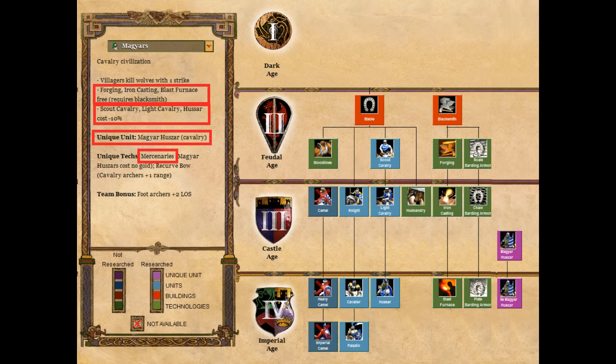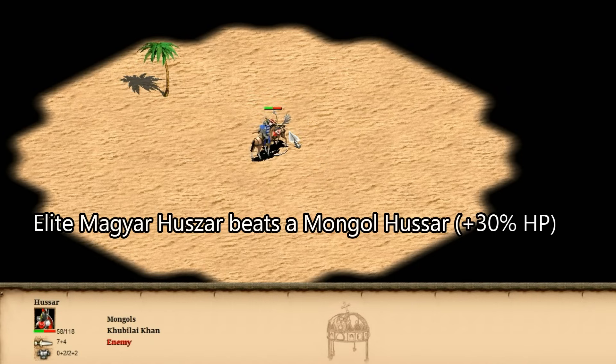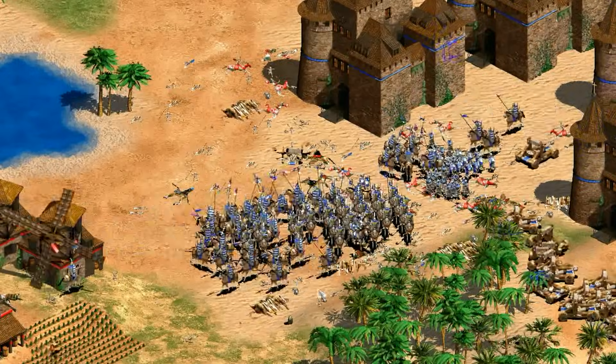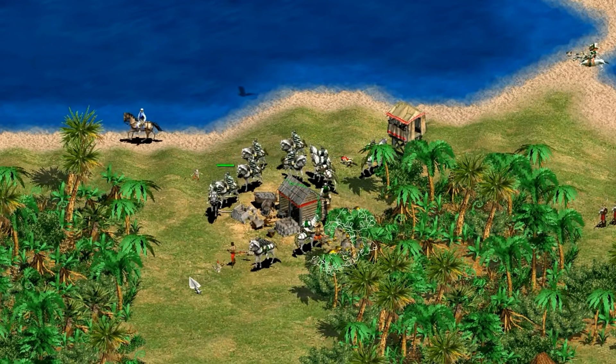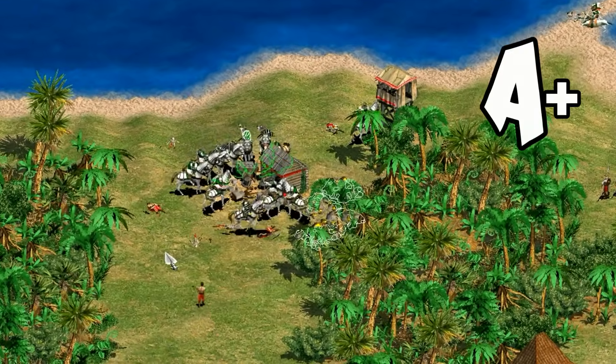Moving on to cavalry now — when you think of what makes a civilization a strong cavalry civ, most people tend to think of bonuses towards the knight line. They do have right up to the paladins, so that option is available. The scout line is really where it's at though for the Magyars, and once you have the elite Magyar Huszar, it's easy to argue they have the best trash unit in the game from a statistical point of view. Between a really strong cavalry rush in the early game, the best cavalry in a late-game trash war, and a civ bonus that lets them consistently out-tech their opponent's knights in between, I don't know how to justify anything less than an A-plus for their cavalry.